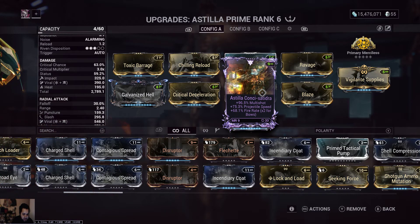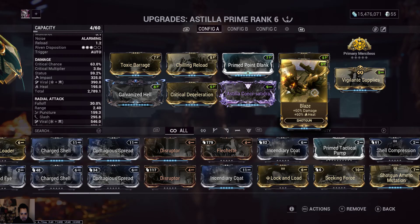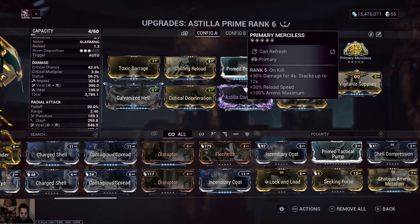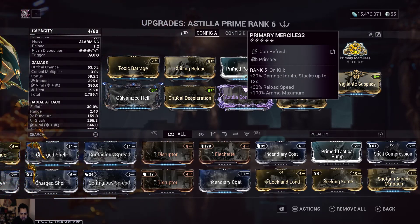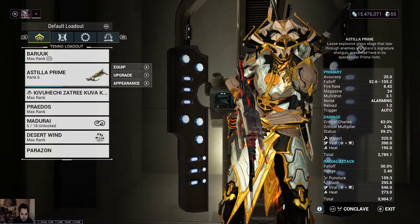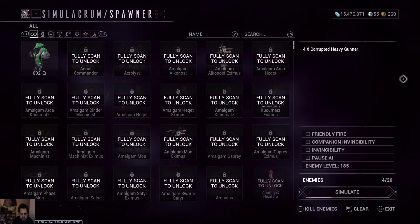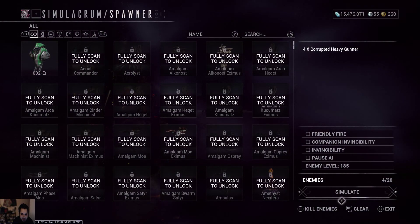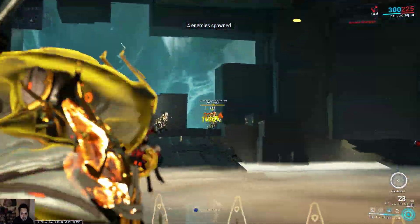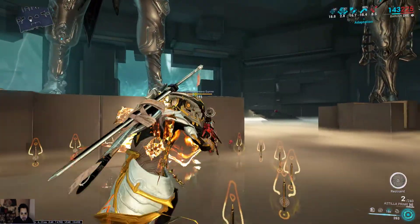The projectile speed actually makes it go a lot faster, I get more fire rate, and of course more multi-shot for more damage. And then of course Blaze, Vigilant Supplies, and Primary Merciless. I don't know why they changed the colors — I guess there's been some changes I haven't noticed since I got back. I know there's some new weapons I have to get from the Chrysalis but that'll wait. Anyways, I'm just going to leave these guys active and look — since I'm legendary rank now, they're at 185. Mind you, this is a shotgun.